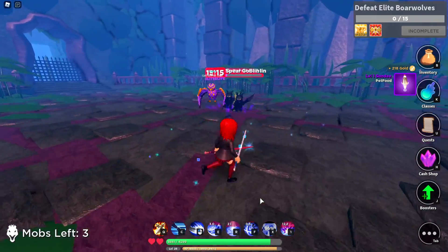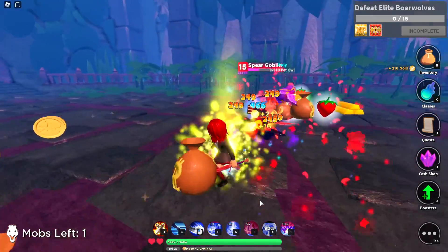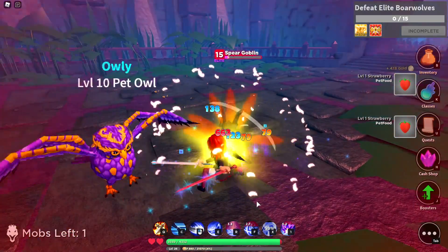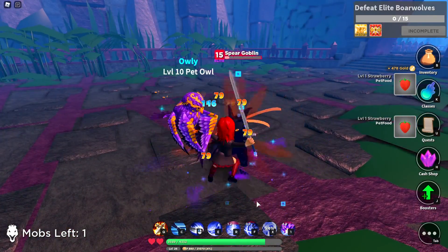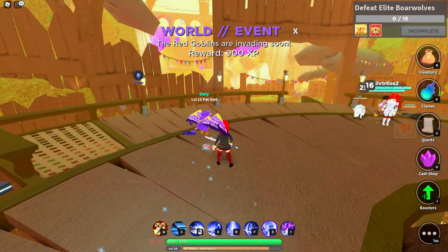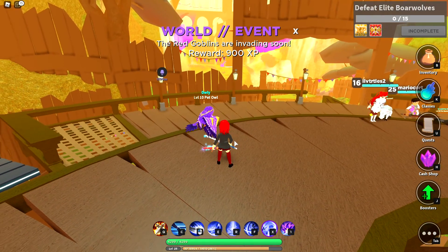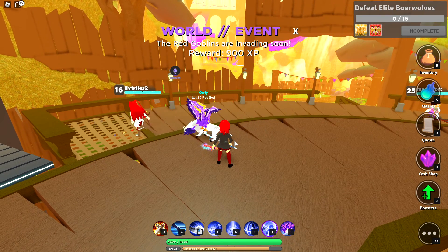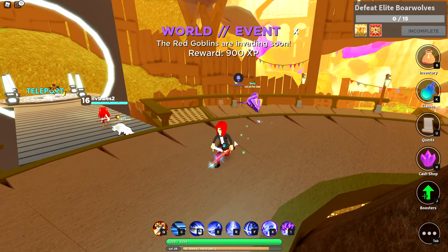If you guys are level 75, I recommend just running the tower and continuously repeating that over and over again. Also, do your dailies on all three of your characters — if you don't, you are going to be far behind everybody else. Whenever world events pop up, go do them. You get maybe five to ten candy corn, but it only lasts two minutes and that's five to ten candy corn less that you had to get elsewhere.